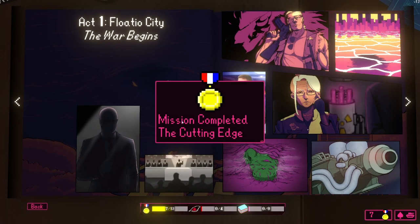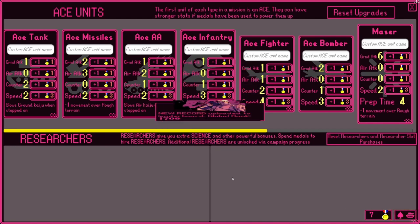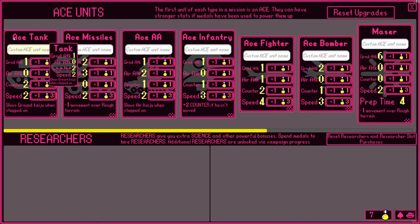This is how - you get to upgrade your units. The first unit of each type is an ace, and they can have stronger stats if metals have been used to power them up. They've injected replayability into old missions by allowing you to upgrade your vehicles. Sure, why not? That's kind of cool, actually. I can appreciate that.